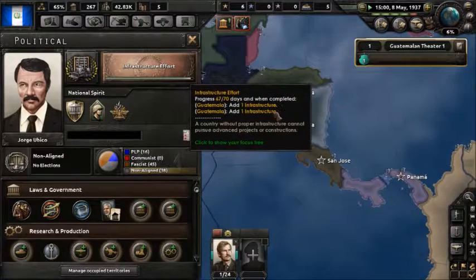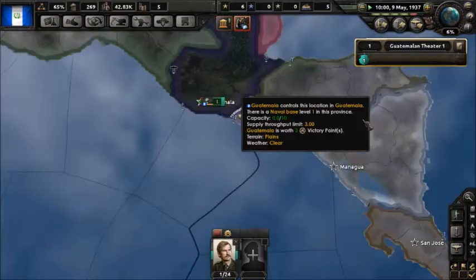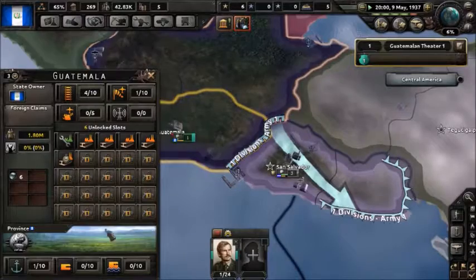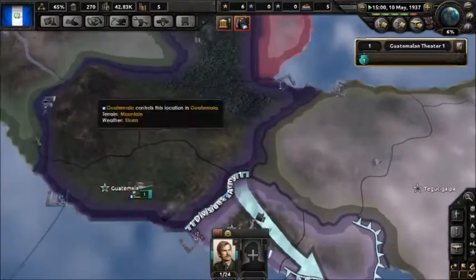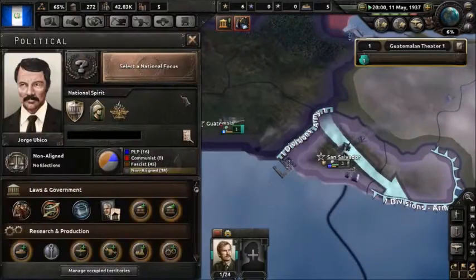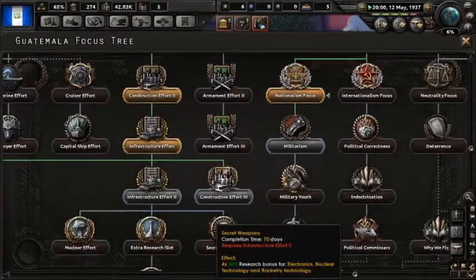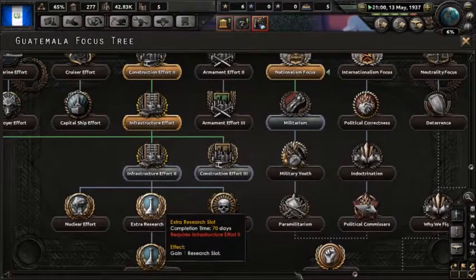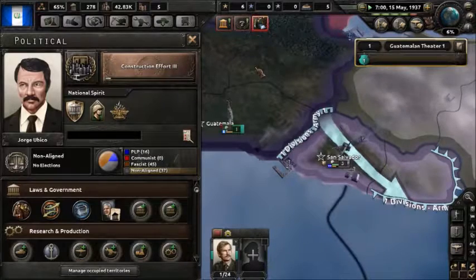Three more days. Next we're going to go down — I'm going to go for Construction Effort 3. It gives us two building slots and adds two civilian factories.